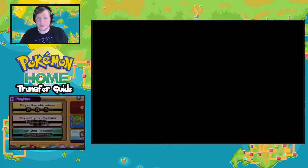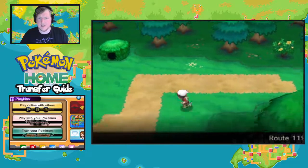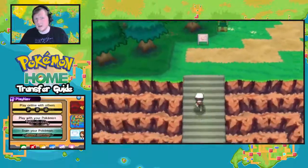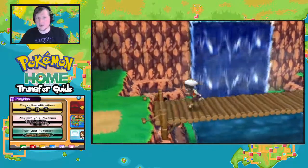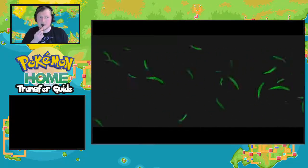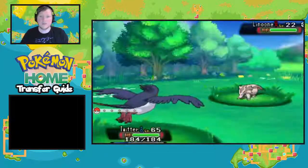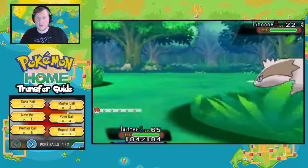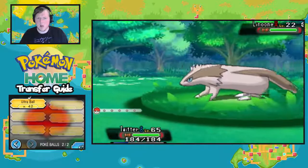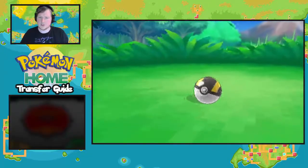Let's see if we can find a Pokémon to catch. We're in Fortree City, so we should be able to catch one really easily. I need a Pokémon that can be brought to Sword and Shield. Here is a Linoone — that's capable of coming to Sword and Shield because the Galarian Linoone is in the game, so it'll be interesting to bring a normal Linoone to Sword and Shield.